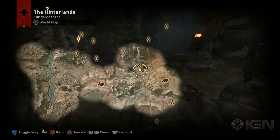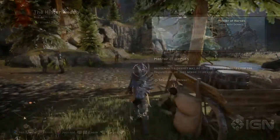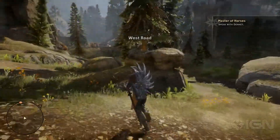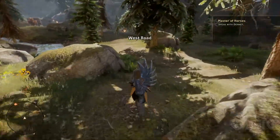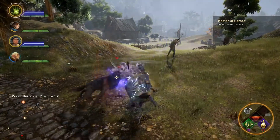From the Crossroads, check your map and look for a marker far to the west at Red Cliff Farms. Follow one of the several paths out west, past the Crumbling Keep, through some Templar and Mage fights, to cross a broken bridge and kill some wolves to finally get to the farms.